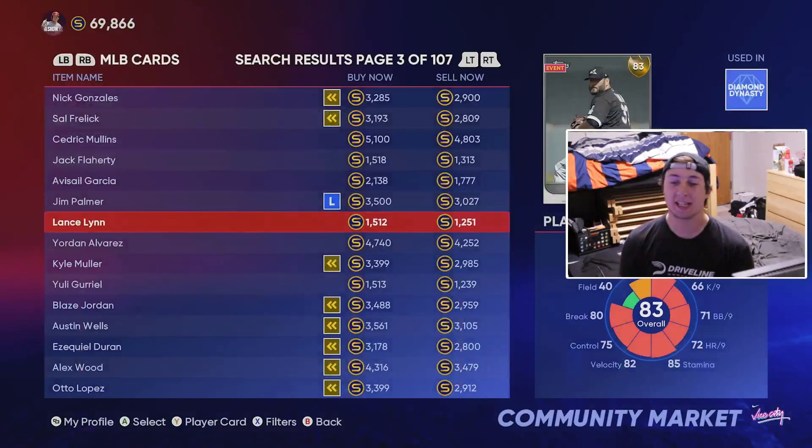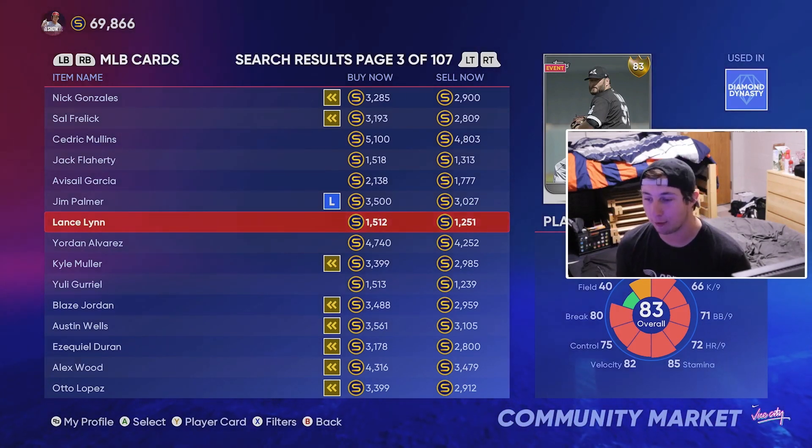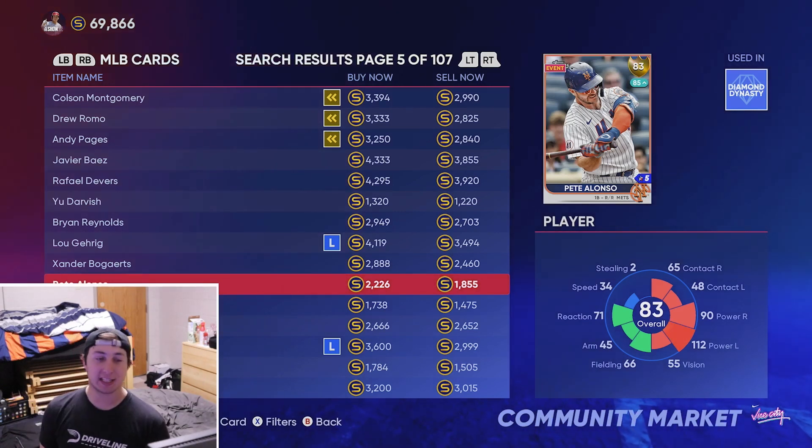At the number six spot, we've got Lance Lynn. He's a really good pitching card for under 2,000 stubs — you can get him for about 1,200. What makes him so good is the 86 hits per nine combined with the cutter-sinker combo. It's absolutely disgusting.